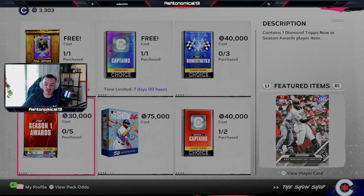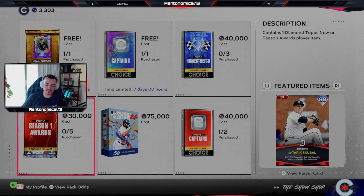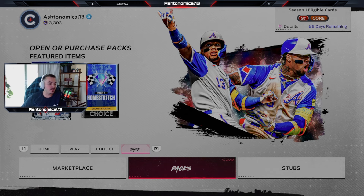And some new season rewards. You got Tariq Skubal, Ryan Helsley, Ryan Ramos, Winsil Perez — probably botched that name — and Christian Walker. I'm going to dive into all the brand new content here in MLB The Show.